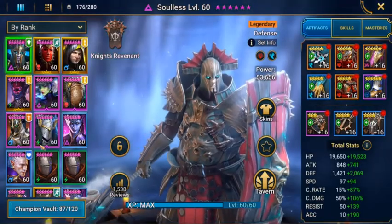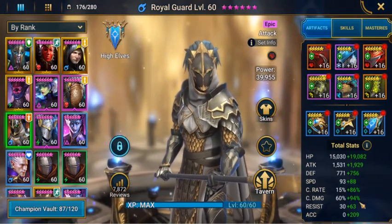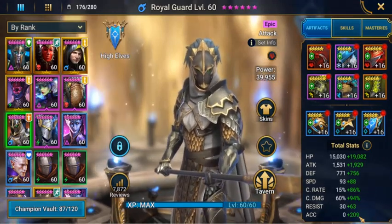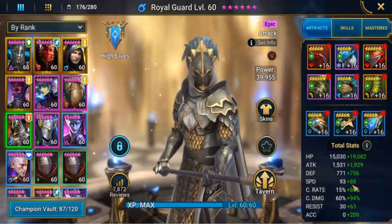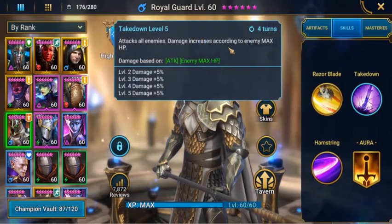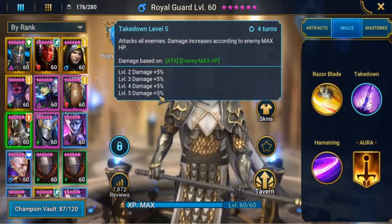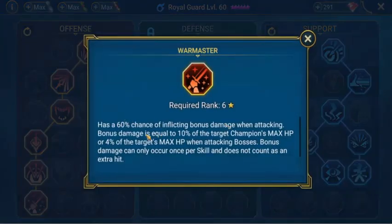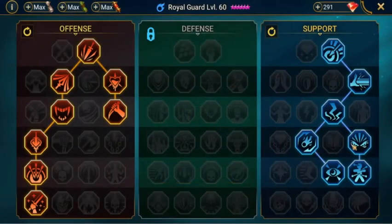We have one more champion in the team — Royal Guard. We have him around 154 crit damage, accuracy of 209, so he'll be good up to stage 20 — as I said, stage 20 by 10 is 200 accuracy. His speed is 181. His Takedown skill attacks all enemies and damage increases according to enemy max HP — that's where his nuker role comes in. His mastery is War Master: 60% chance of inflicting bonus damage when attacking — equal to 10% of the target champion's max HP, or 4% of the target's max HP when attacking bosses. Bonus damage can only occur once per skill and does not count as an extra hit.